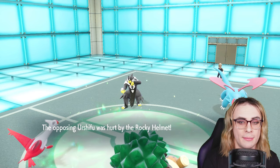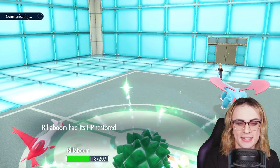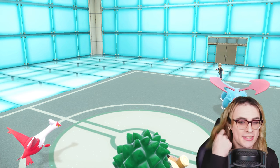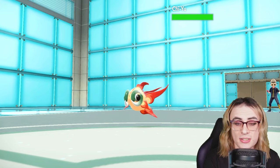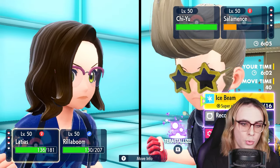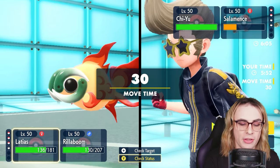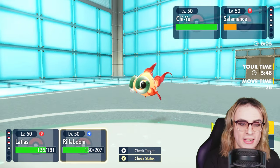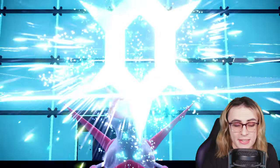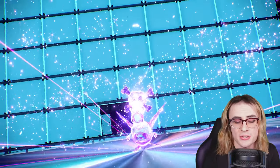Now I have Latios and Rillaboom on the field, which is a much stronger endgame core than Fluttermane. I can put a lot of pressure on Salamence to go for Tailwind, or just get a nice Ice Beam KO. My opponent can't regain that speed advantage with Chien-Pao or Iron Boulder. Chien-Pao is up — it's either Scarf or Specs most likely. I'm going to Terra the Latios in case Chien-Pao is Scarf, just to take that hit as well as possible. I'll U-Turn on Chien-Pao as well to be safe. Safety Goggles has kind of fallen off since Regulation C, so I'm anticipating Scarf or Specs.